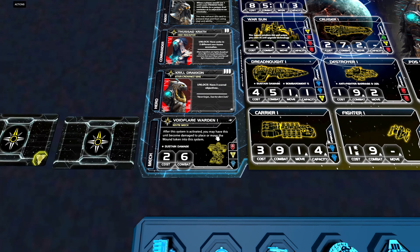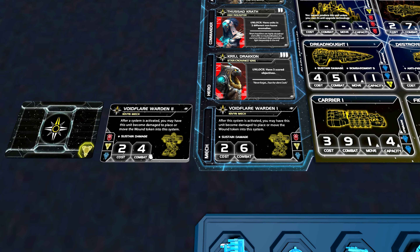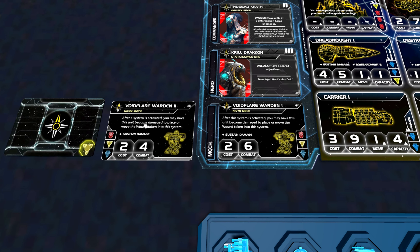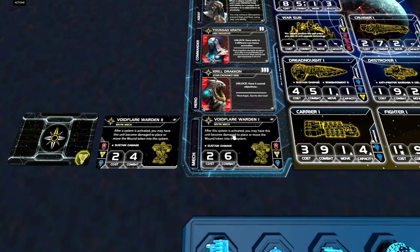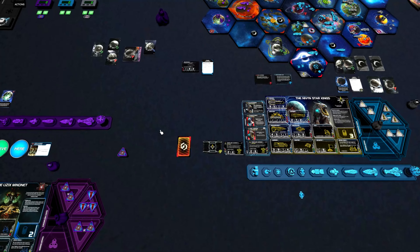The mech also has some prerequisites because one of our faction technologies is an upgrade to our mechs. If we research it — and I think we really should — our combat value increases from hitting on a 6 to hitting on a 4, which is significant. But there is also a very important change to the faction ability: on tier 1 it says 'after this system is activated, you may have this unit become damaged,' while the upgraded version says 'after a system is activated, you may have this unit become damaged.' That makes it a lot easier.